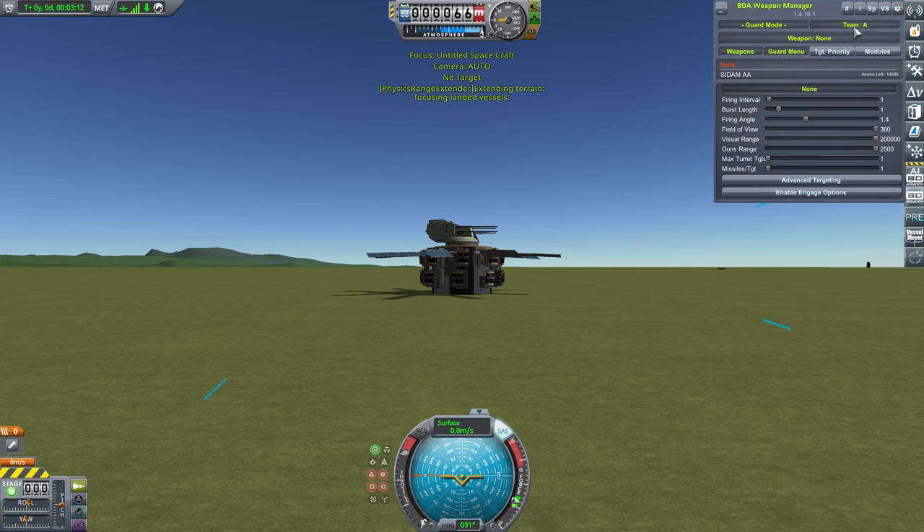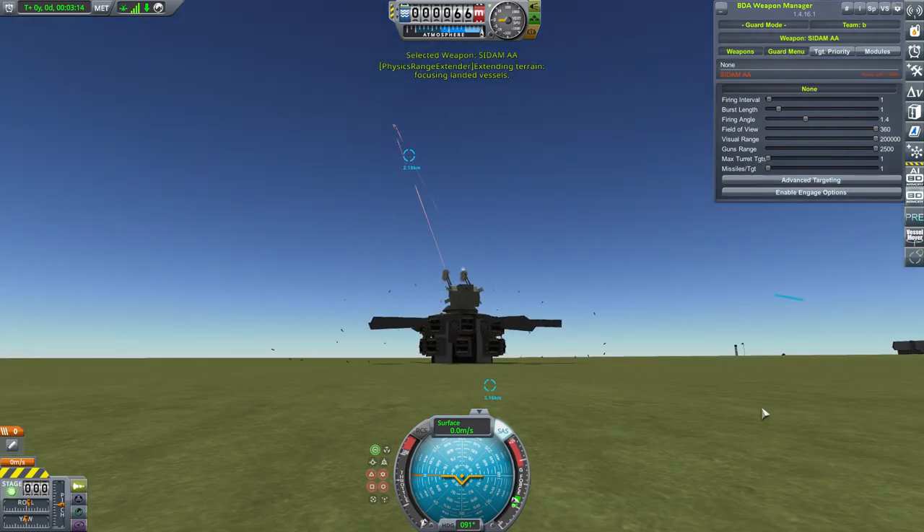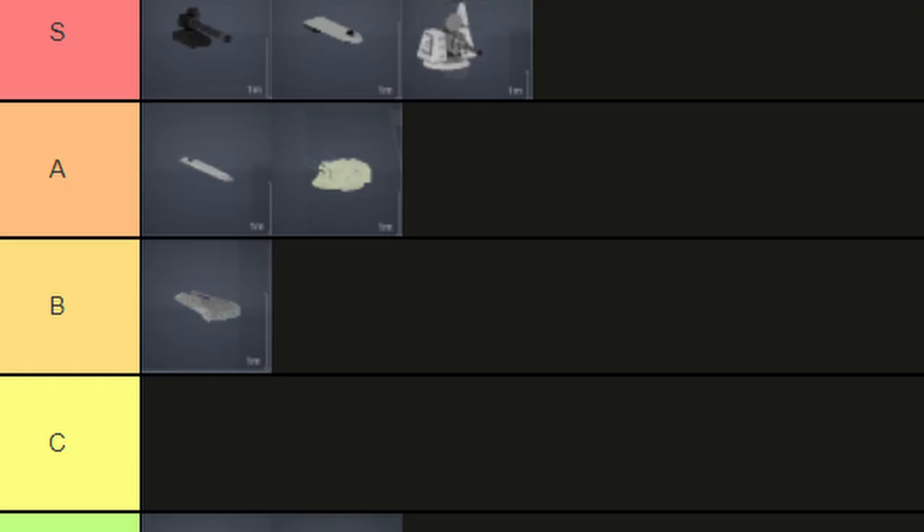The Saddam anti-air turret. Very powerful against air targets, which is precisely who you'll be fighting. It has no radar, but still earns a very good place in A tier.